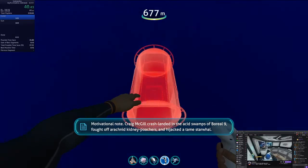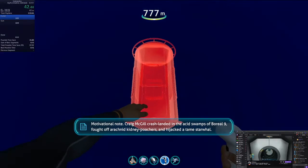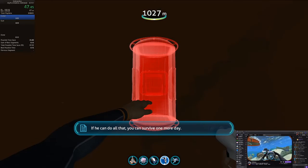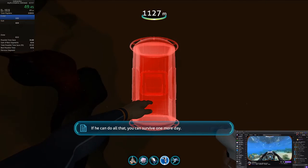So give it, what, 20 minutes and they should be hatched. Motivational note: Craig McGill crash-landed in the acid swamps at Warrior High.